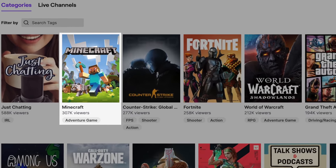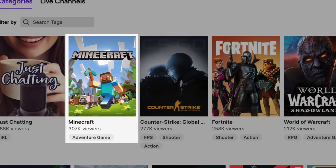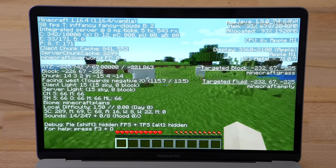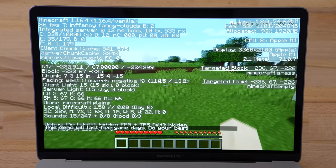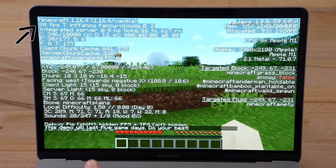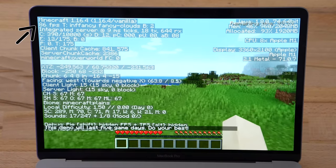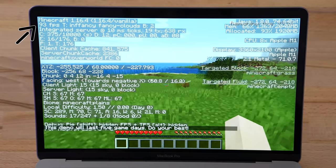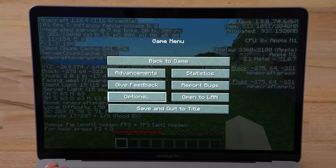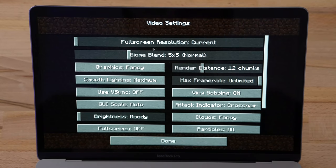The first game on that list was of course Minecraft, so let's go ahead and run it. Here we are in Minecraft Java, the Mac edition, running under Rosetta emulation. As you can see the stats are open and I'm getting around 89 to 80 FPS, it does dip down sometimes — 81, 93, 76, 99, 101.